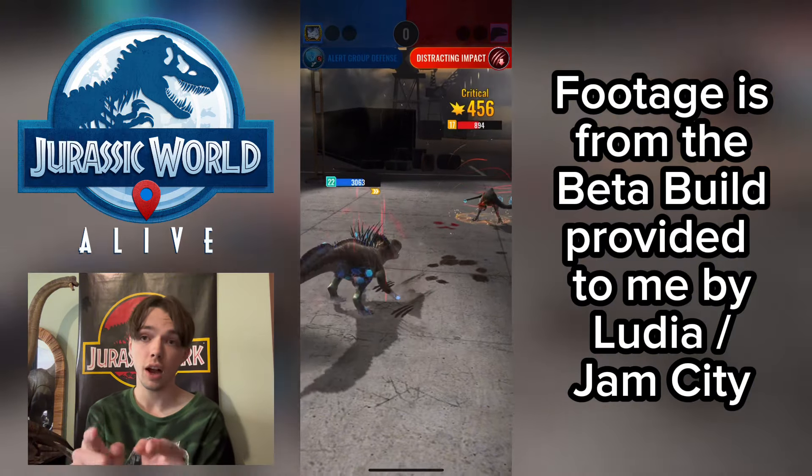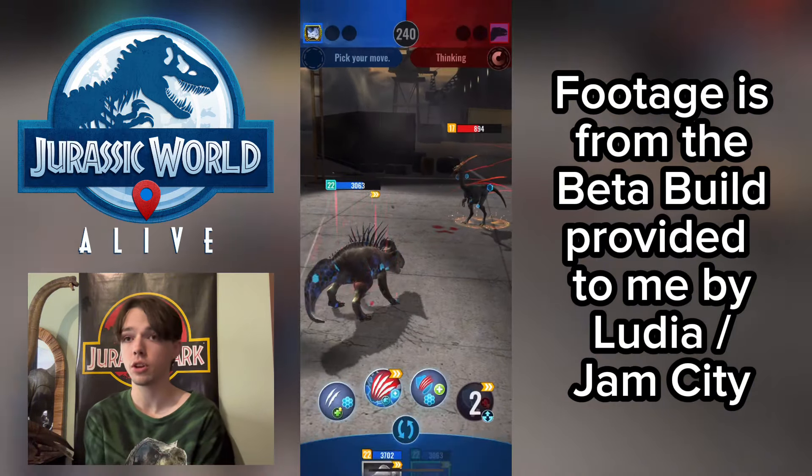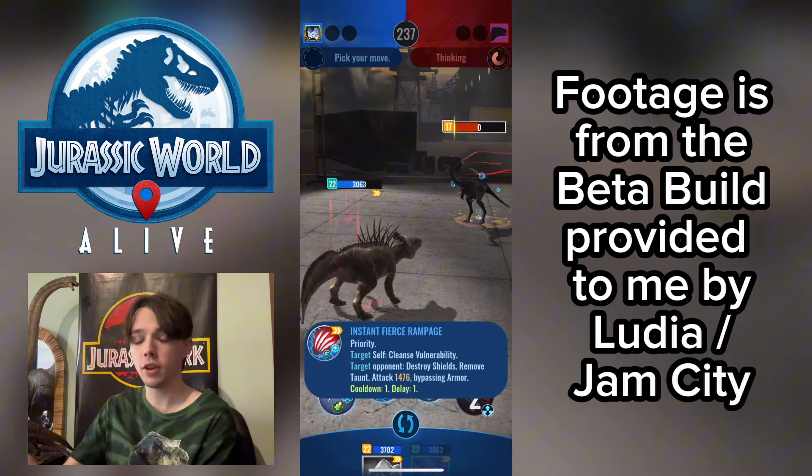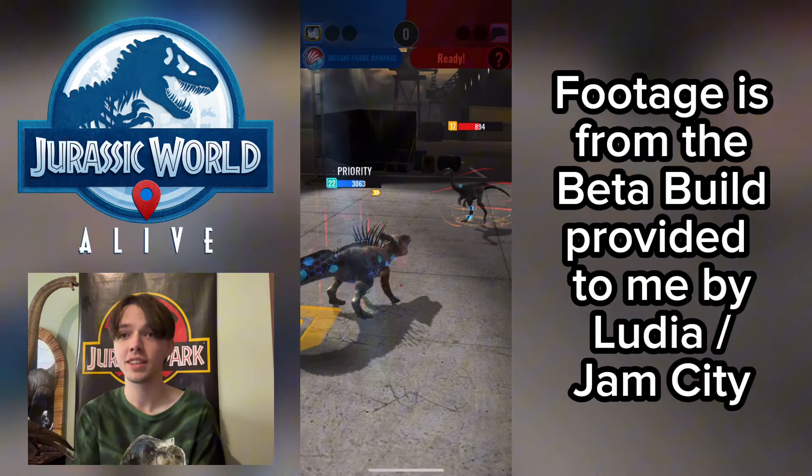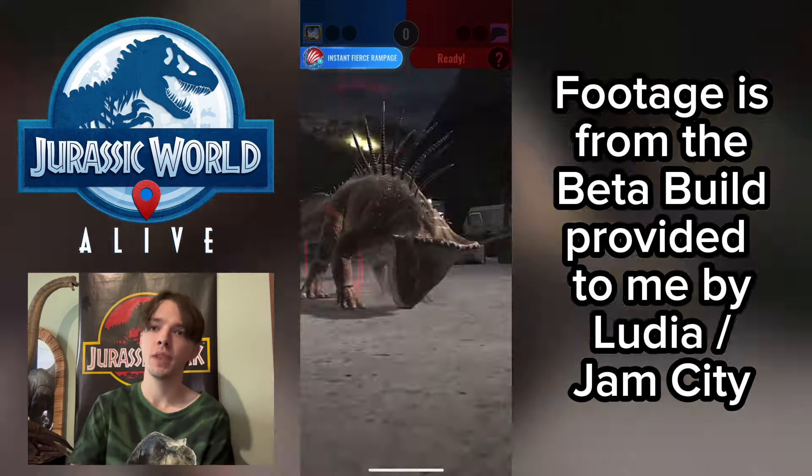First we're going to use its hybrid Protonodon, which is made from Badgertonodon, and later on in the video we'll check out Scorpio Venator and its new hybrid, the Scorpiodactylus. Finally, Dimodactylus has a hybrid — how awesome is that?